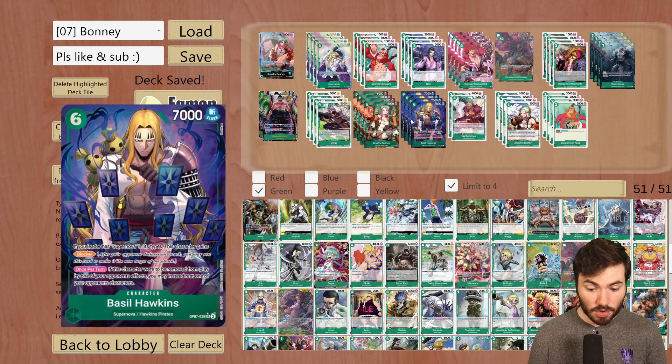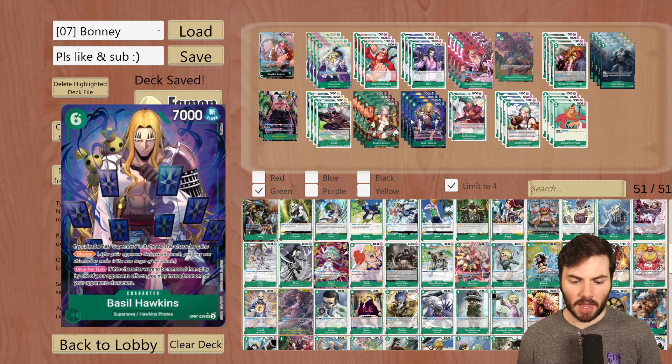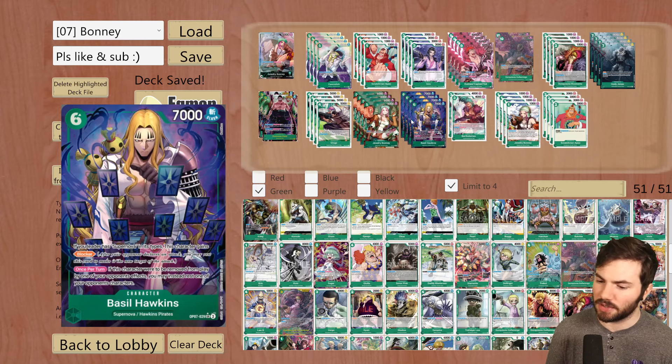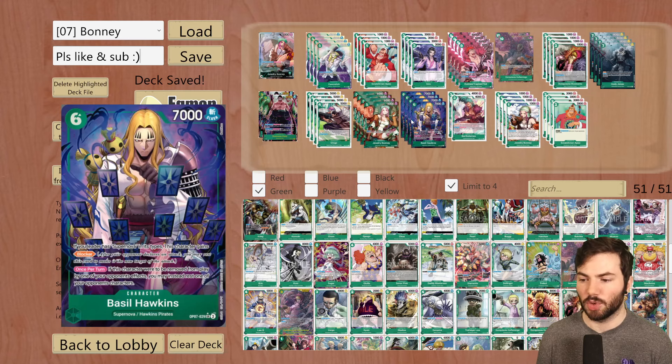Then Basil Hawkins — another new card from OP07, another Supernova. If your leader has the Supernova in its type, this character gains Blocker. And once per turn, if this character were to be removed from the field by one of your opponent's effects, you may instead rest one of your opponent's characters. This card is very sticky and hard for your opponent to remove. If they're playing black, they have to use two KO effects in a single turn. If they're playing Red Purple Law, it's almost guaranteed they cannot remove it — their removal is a single effect, so this negates it. Once it sticks, it's pretty much staying for the rest of the game.